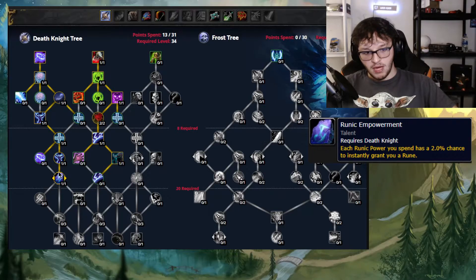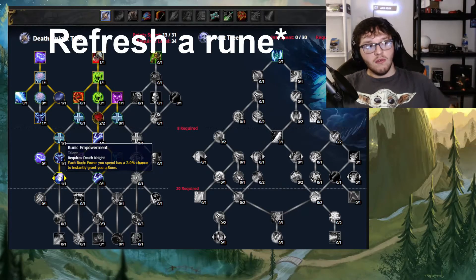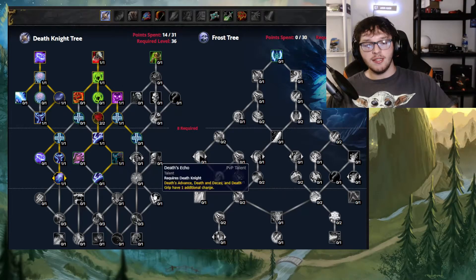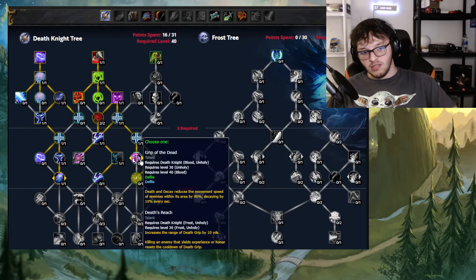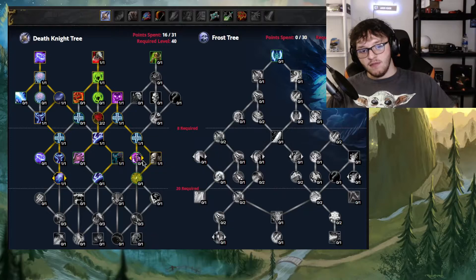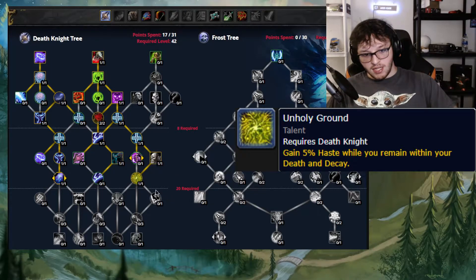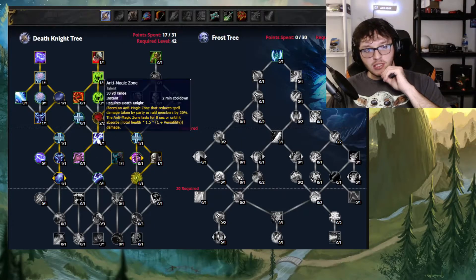You want to take Runic Empowerment, which causes your runes to have a chance to refund every time you spend Runic Power. Then go into Suppression, which gives you 3% Avoidance just so we can access this side of the tree, plus 2% Strength. Then you have Lichborne — you can choose between Lichborne and Death's Reach whenever you need it. And then there's a useless talent we have to take — that's useless talent number one. Here you've got three choices to spend your remaining points on.